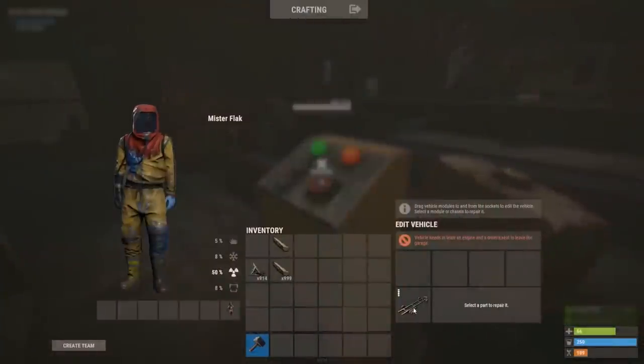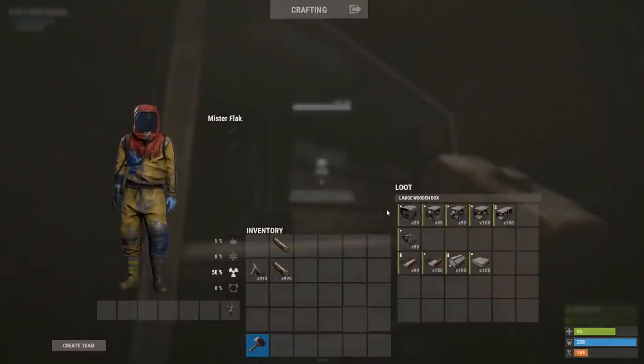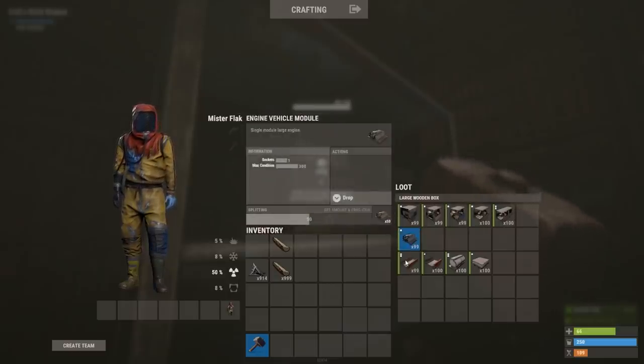Now let's head over to our four-module cab and see exactly how it works. You can see I have four slots here, and I can use any modules I want to. Inside my module box, I have a range of different types of cabs. I also have an external engine, and attachments that I can add anywhere onto the vehicle. This model, for example, has two dots on it, which means it occupies two spaces.